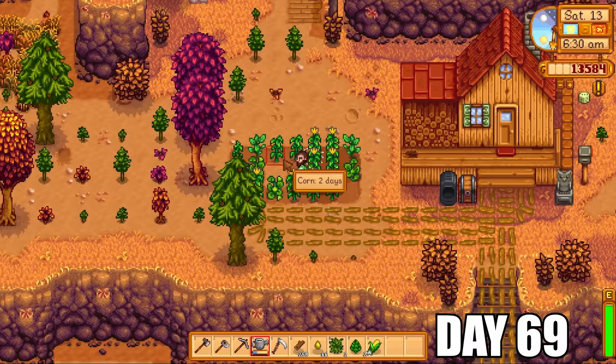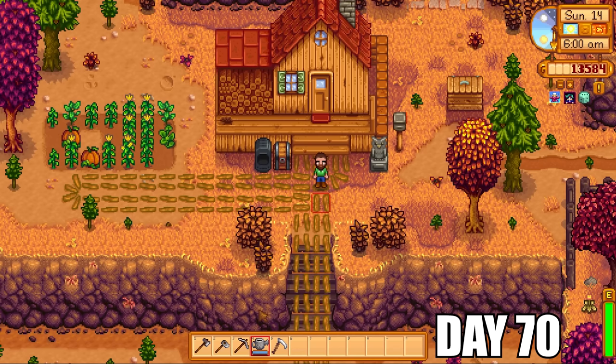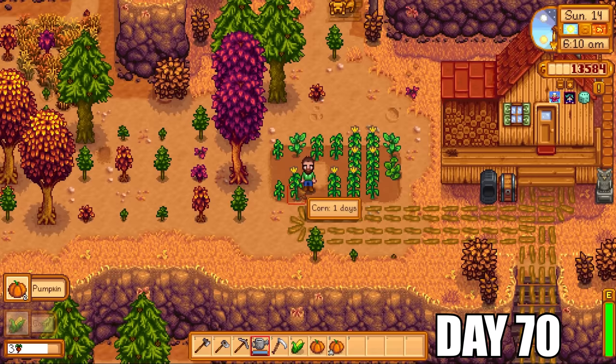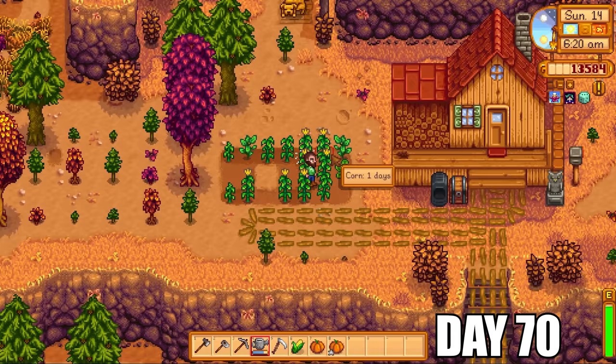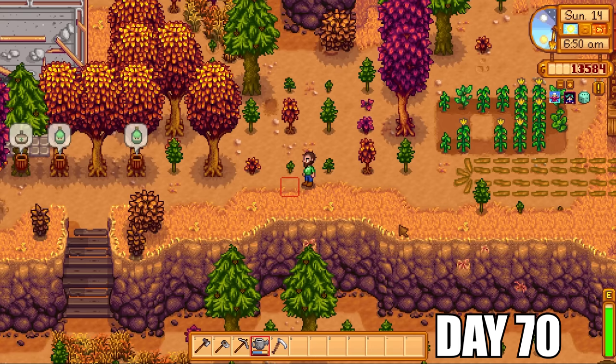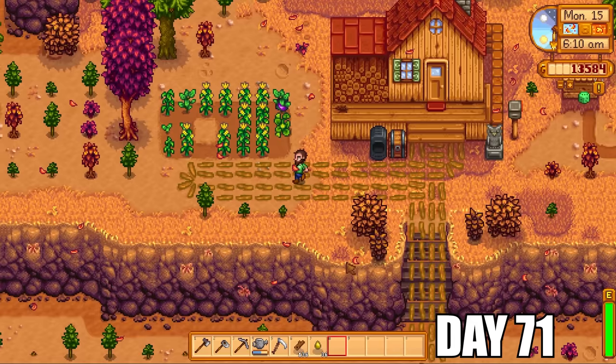We're almost halfway through fall; the days are going pretty quickly because there's only so many things we can do each day. I did get a second wind at this stage of the playthrough because I knew I was getting close to completing the challenge and was very excited to see how much money I'd get when I reached day 100. I got two pumpkins today — the first pumpkins we're going to get. Pumpkins sell for a decent amount of money. Unfortunately I didn't have the means to make a preserves jar; if I could, I'd have gotten a lot more bang for my buck, since pumpkins are one of the best things in the game to process for extra money.